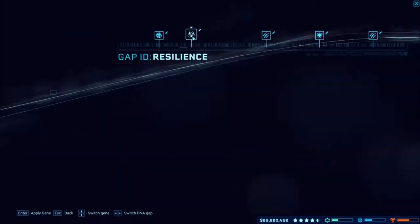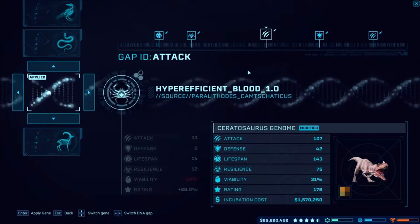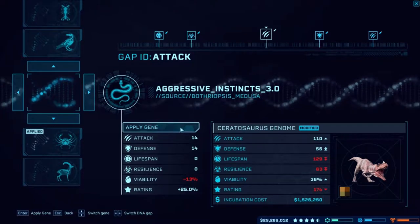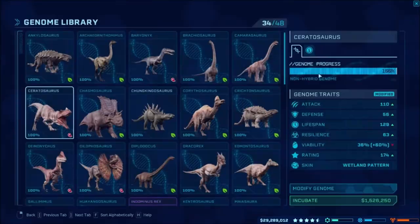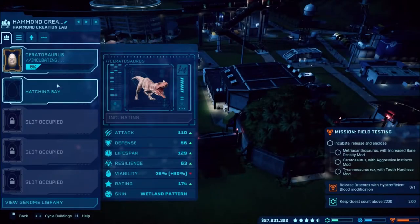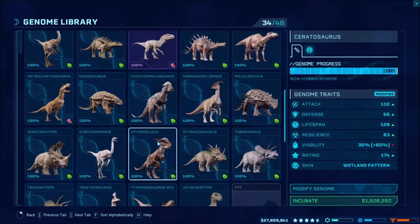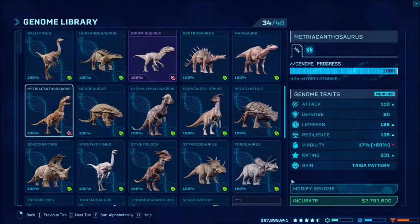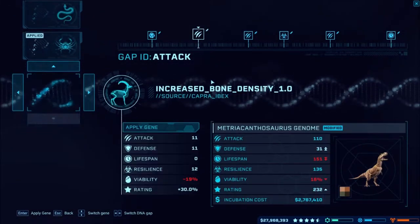We'll go with the wetland genome. Aggressive instincts is probably under this one — there it is. We'll apply that one. Hopefully that should be it; the mod just says aggressive instincts. We'll incubate that, and then go ahead and do the Matriacanthosaurus with increased bone density. There it is down here — we'll apply increased bone density.